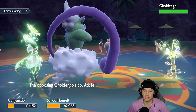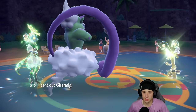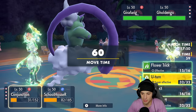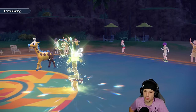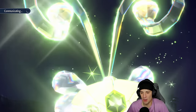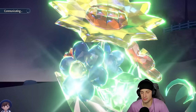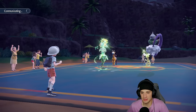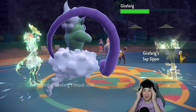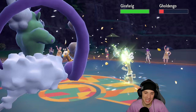Overgrow is now in effect, so my grass moves are doing even more damage. I'm just going to rock Bleakwind Storm and throw Flower Tricks left and right. Girafarig comes out — it's so weird that Farigiraf is viable in the meta, but for me I'm just going to keep ripping Flower Tricks and use Bleakwind Storm. This match seems super simple and easy — too easy, honestly.